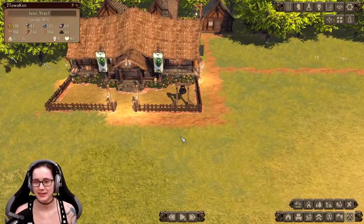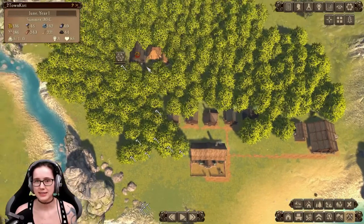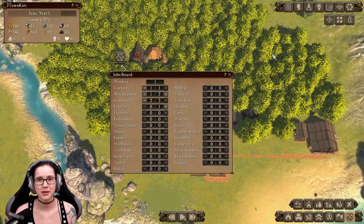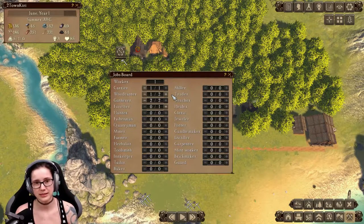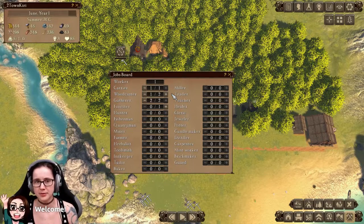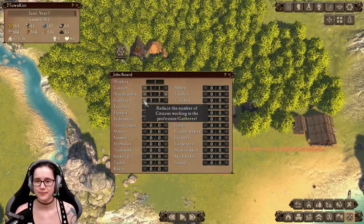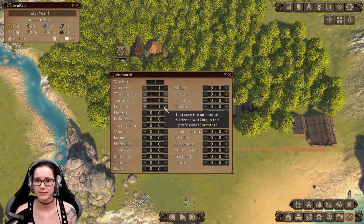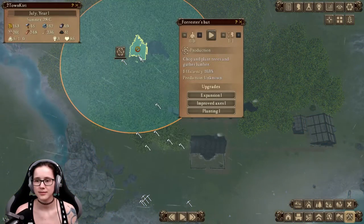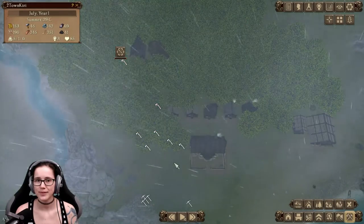This is quite nice so far. We've learned the basics. I don't have enough people, so hopefully they make babies quick or grow older — I actually don't know. Currently I have too many buildings and not enough people. We need more people.